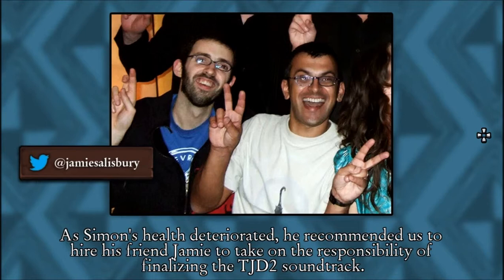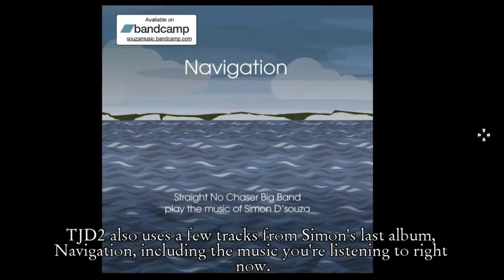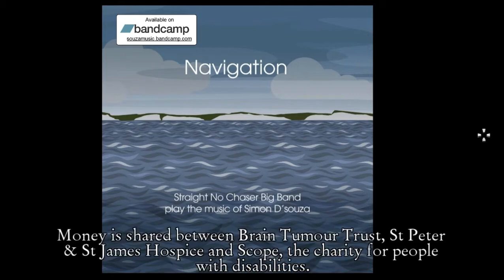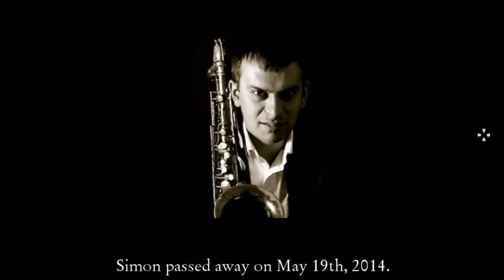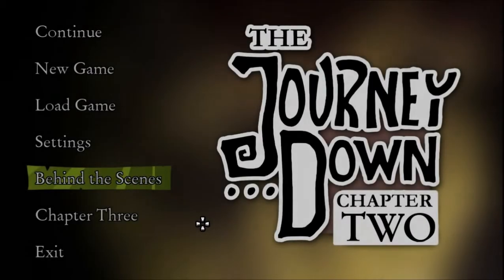As Simon's health deteriorated, he recommended us to hire his friend Jamie to take the responsibility of finalizing the Journey Down 2 soundtrack. That's sad. We immediately fell in love with Jamie's music and found his bombastic orchestral style to be the perfect complement to Simon's jazz. Journey Down 2 also uses a few tracks from Simon's last album, Navigation, including the music you're listening to right now. The album is 100% charity — money is shared between Brain Tumor Trust, St. Peter, and St. James Hospice & Scope, the charity for people with disabilities. Well, I know what I'll be buying. Simon passed away on May 19, 2014. That's so sad. Rest in peace. I'm gonna go buy that album now.